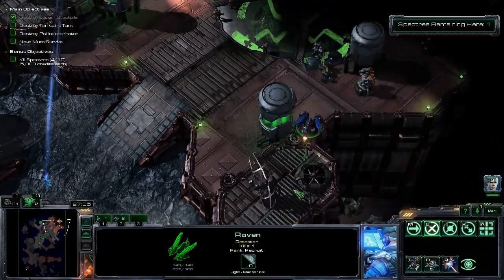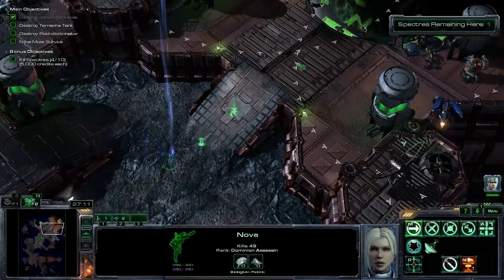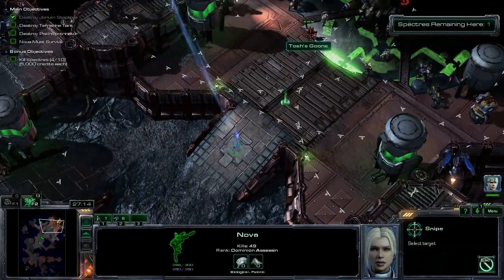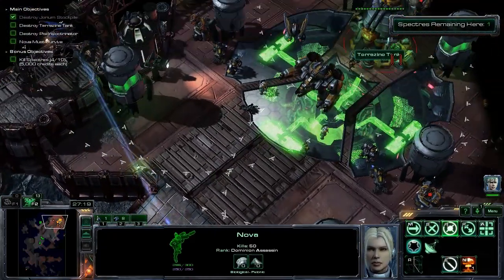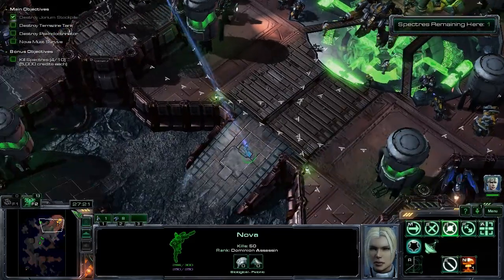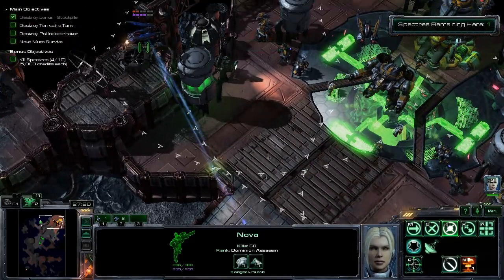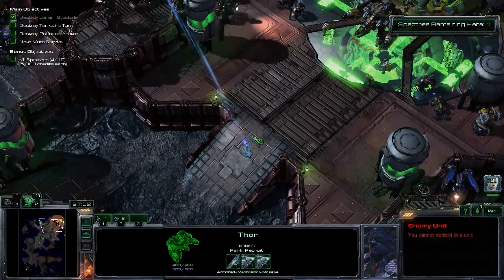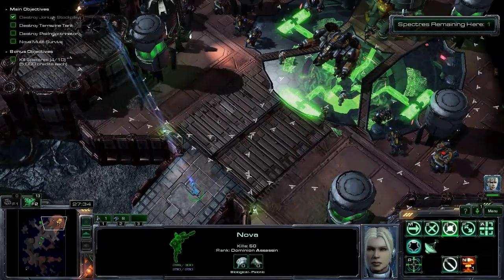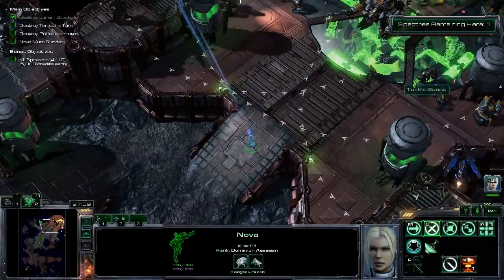Let me come over here to this high ground so I can see what's going on behind there. There's a ghost back there. A couple of units down here. So I can basically stand right here and be safe. Oh, no I can't. There's a raven. I can get rid of this raven and take the Thor actually. Maybe I should. Let me just slowly snipe everyone that I can and then I'll think about what I want to do next.